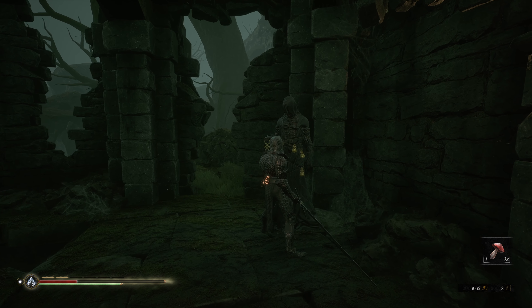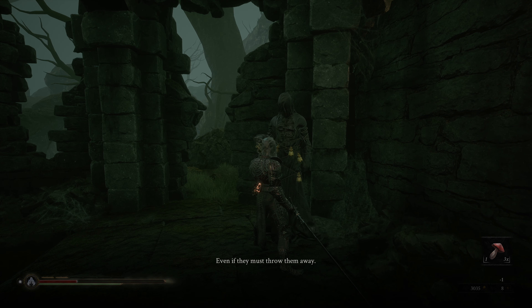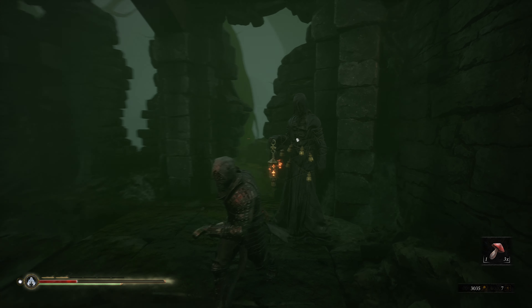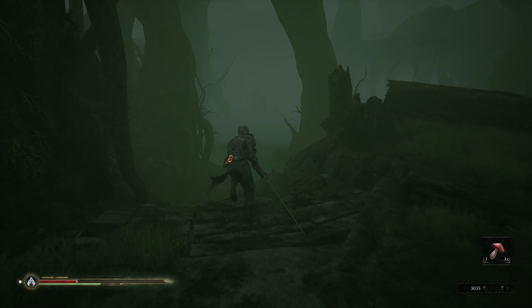Bringing that Sacred Gland back to Falgrim will cause a Mist to fall over the forest, and then all the humanoid enemies — so all the bandits and the big dudes with the spears — they will disappear and beast-like enemies will come out, as well as a couple of Grisha sub-bosses that you can just farm over and over.